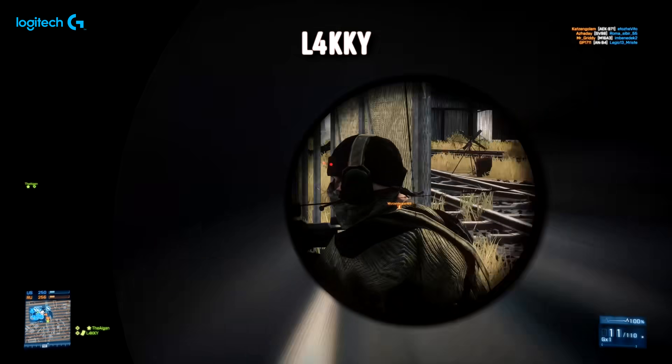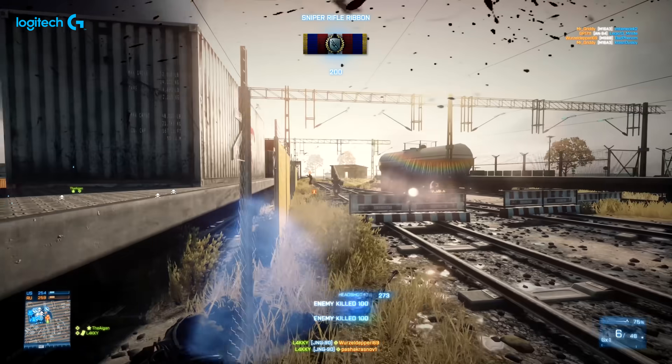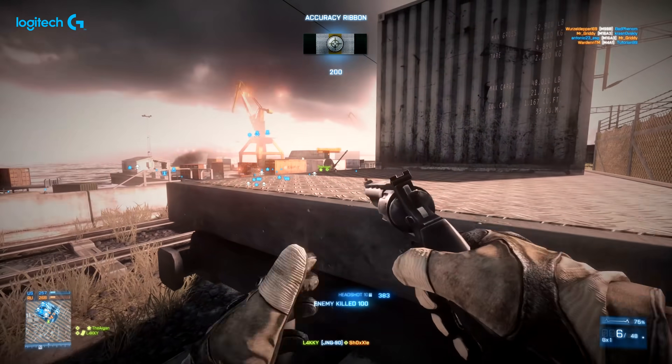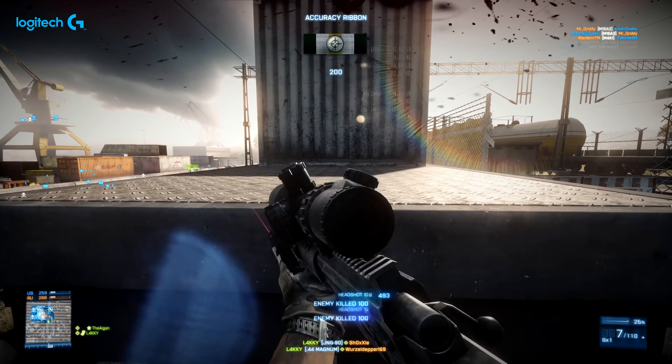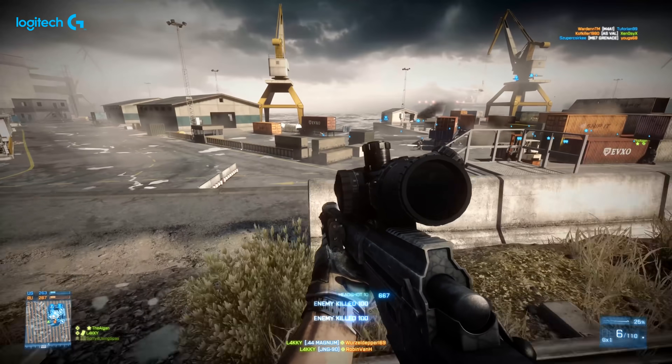Next up it's Lackey. He's sent in loads of clips like this in the past but this is a new one as far as I'm aware. On Noshar Canals, 14 people in total get taken down. As he's in the scout class, he's behind the enemy players in this infamous flank behind the trains, putting together a huge kill feed.